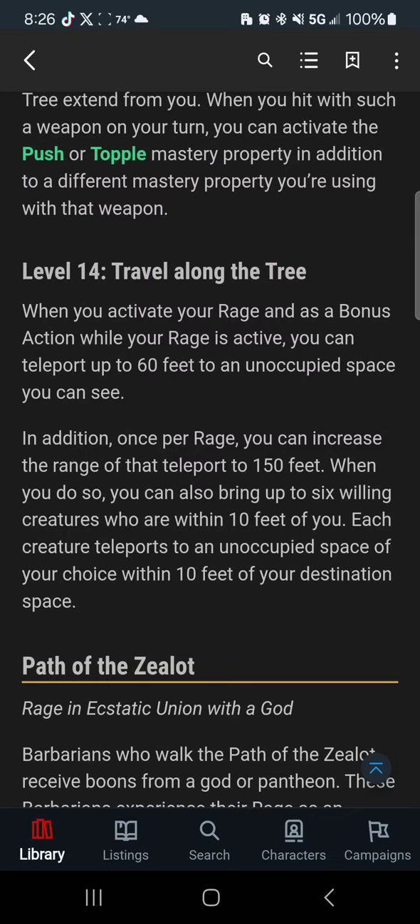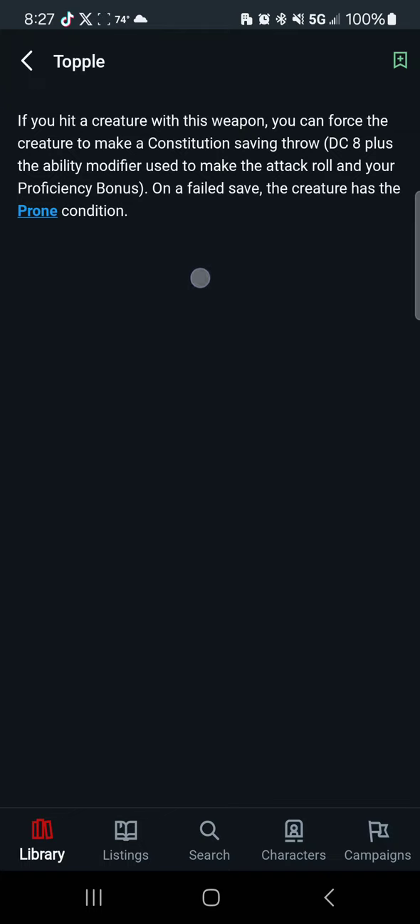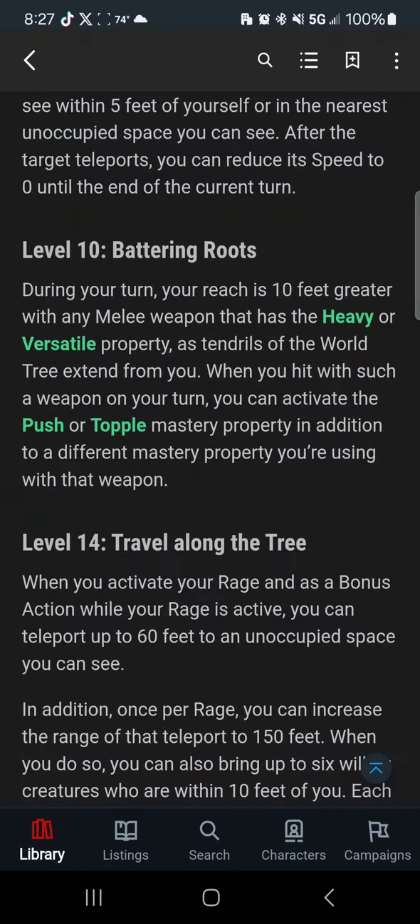This Barbarian subclass would be perfect for a very tanky build. Take the Tough feat, Great Weapon Master if that's what you want, and Sentinel would be amazing. There are so many good feats that build off these abilities where you are constantly yanking people to you and knocking their movement speed to zero. If you have a way, such as the topple weapon mastery, to knock a creature prone, they can't get back up because their movement speed is zero. For example, you could teleport yourself near the edge of a cliff, an opponent starts their turn, you teleport them next to the cliff and they can't move — then on your next turn you just shove them off.